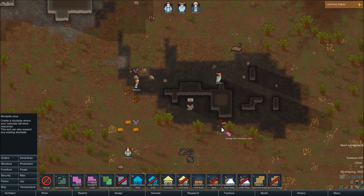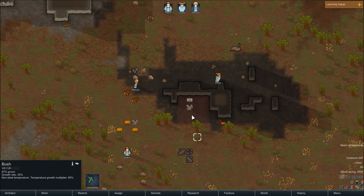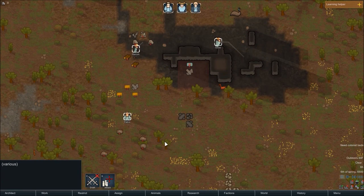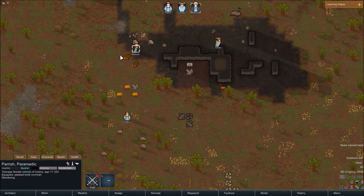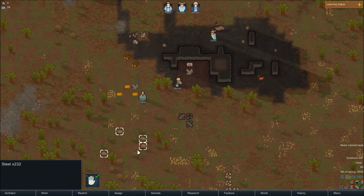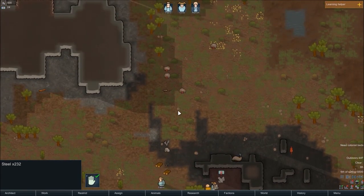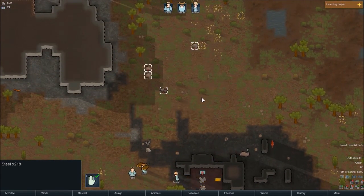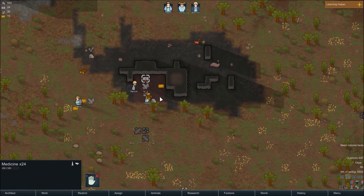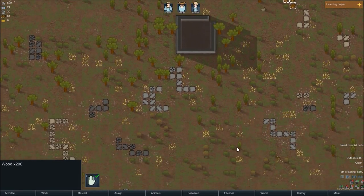The first thing I'm gonna do is set up a stockpile — this looks like a decent spot right there. Then everybody will put their stuff there. Let's un-forbid everything. They've got an X on them because they're forbidden — we gotta un-forbid them so colonists will touch them. If it's got an X on it, they won't touch it — good for stuff that's in a danger zone or something like that. Gotta un-forbid the medicine too — we wouldn't want them to die on account of not having medicine.